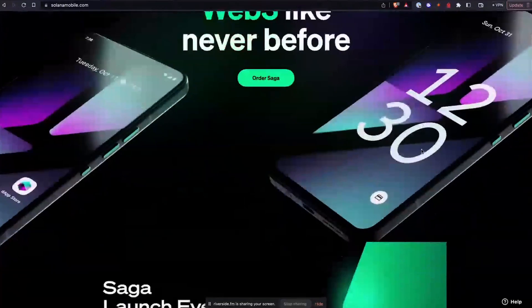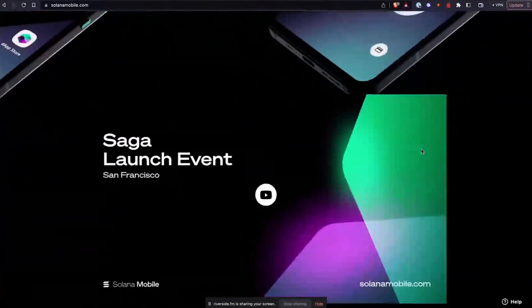Welcome back to another changelog episode with more changes and updates. First and foremost, we have the Saga launch going on right now while we're recording this. By the time this video goes live, Saga is out and introduced to the world — you can get your Sagas. If you pre-ordered, you should have gotten an email. For those who aren't getting a Saga, you don't actually need one to develop on the Solana Mobile Stack.